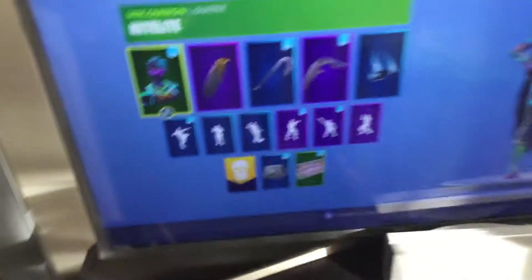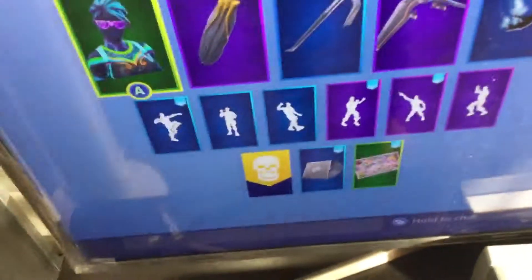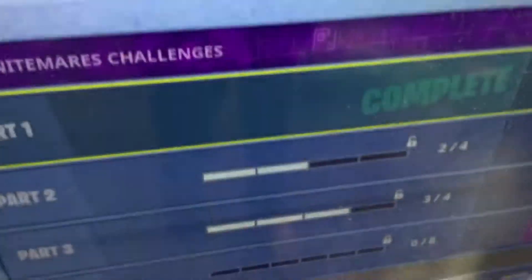Hey guys, today I'll show you how I got Gear 100 in Fortnite for free. As you can see, I have the 120% XP boost, and I have Gear 100 over there. It's called Super Banner, and I also have the OG remix.